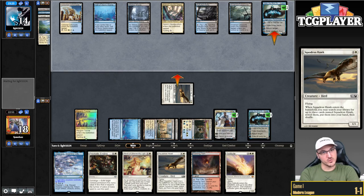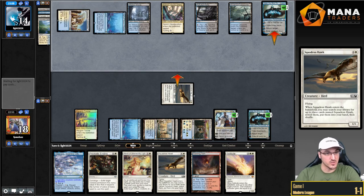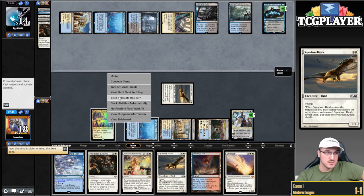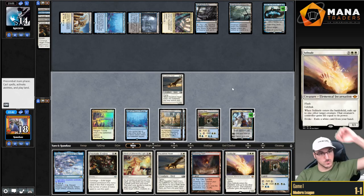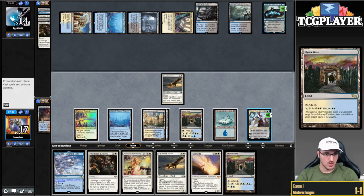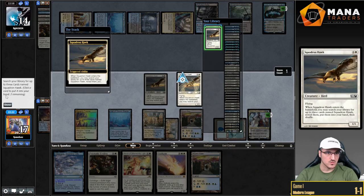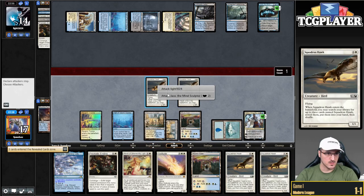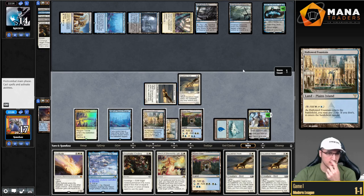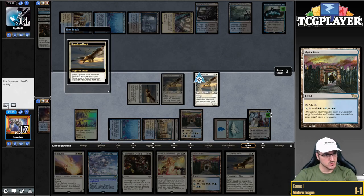Drown in the Loch. Okay, the opponent is not attacking with Colonnade, apparently. I wonder if they're trying to Prismatic Ending for four. Ending for four kind of sucks but it's also sort of fine. And there's another Ending on top — I think I want to shuffle that away. I thought I had my own Colonnade — obviously stupid. Let's play a Hawk, draw two Hawks, and attack the Jace.